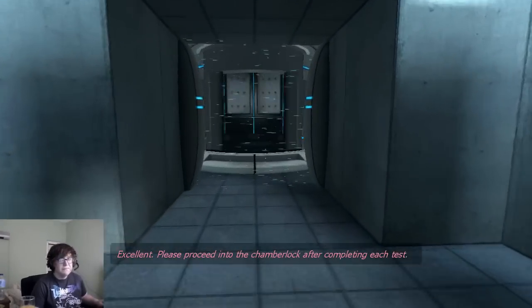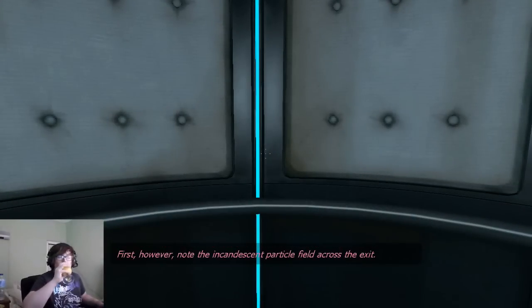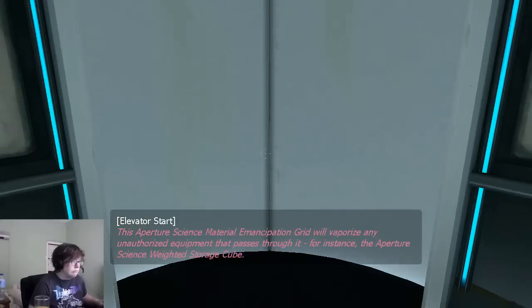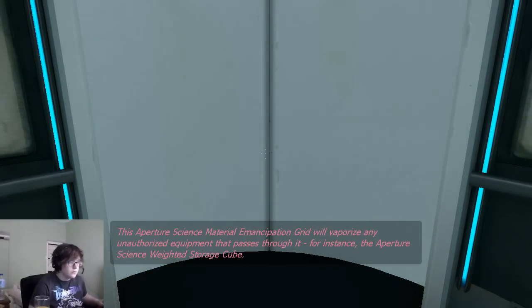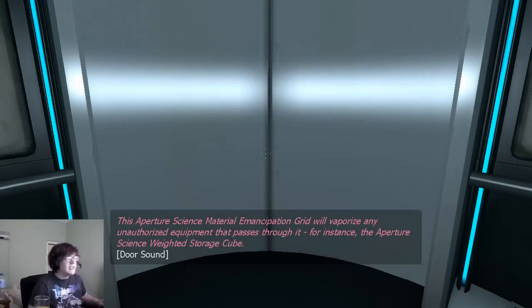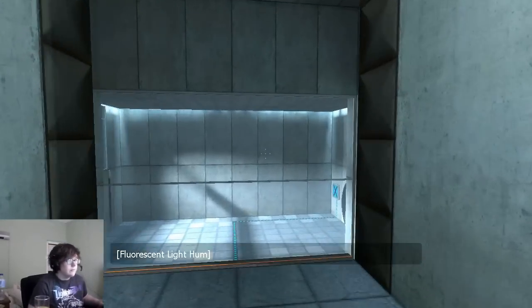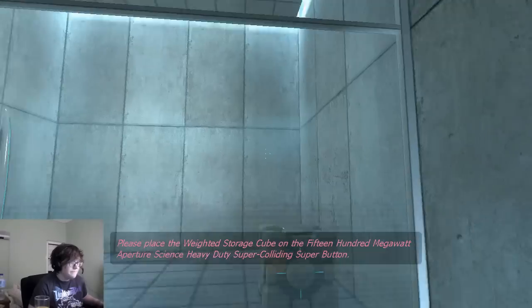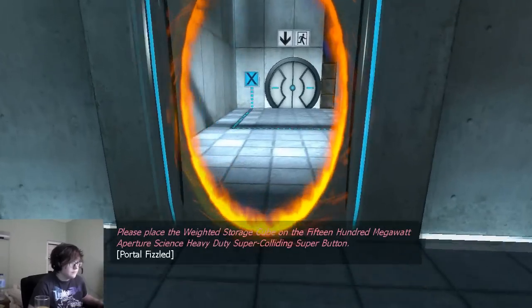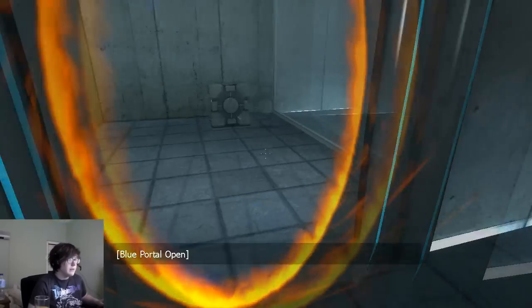Excellent. Please proceed into the chamber lock after completing each test. First, however, note the incandescent particle field across the exit. This Aperture Science Material Emancipation Grid will vaporize any unauthorized equipment that passes through it. For instance, the Aperture Science Weighted Storage Cube. Please place the Weighted Storage Cube on the 1500 Megawatt Aperture Science Heavy Duty Super Colliding Super Button. Super Colliding Super Button — there we go.